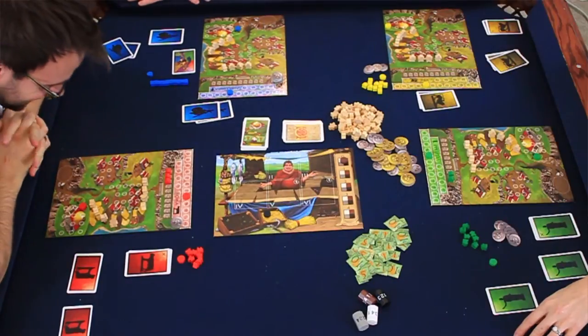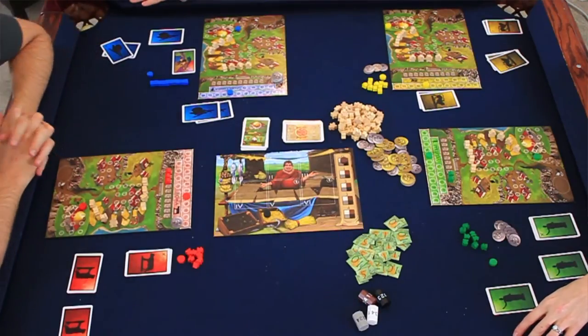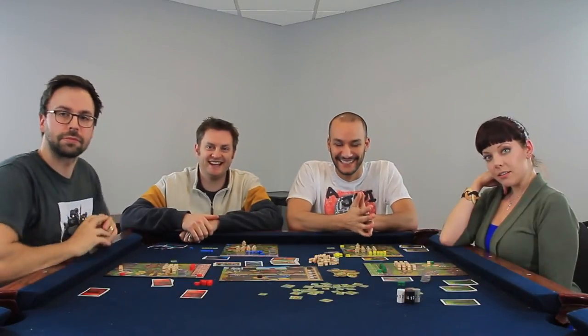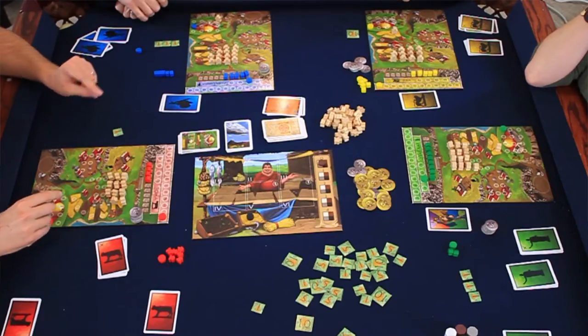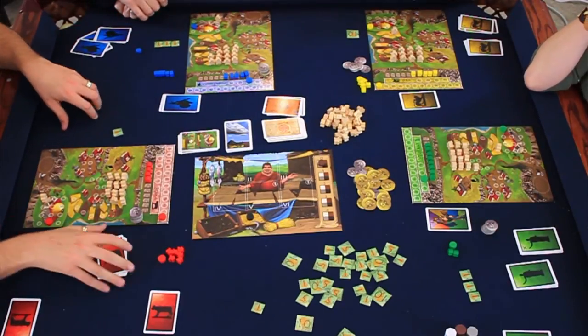Everyone has four farmers except Corey, who has one laid down. It's a moderate season so each farmer produces three wheat, giving everyone twelve — except Corey. We're now starting the third year in the harvest phase. Tara is in the lead with eight monuments and fourteen people, then Mark, with Chris and Corey farther behind.